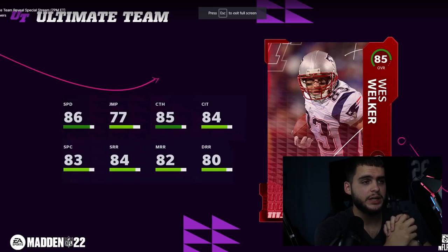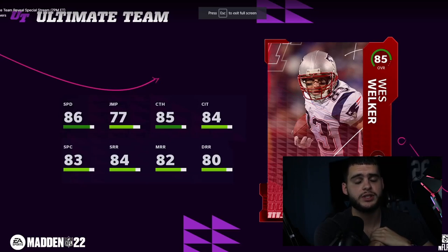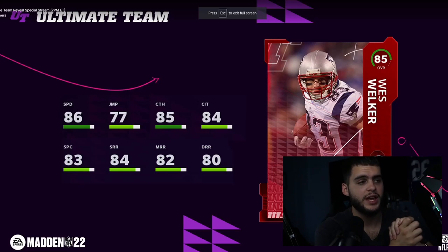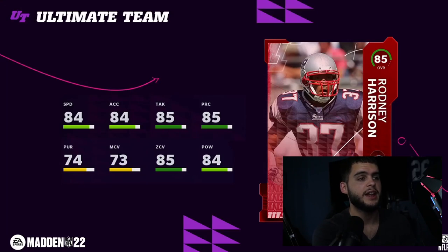Wes Welker is 85 overall — a high overall to start the year. 86 speed for Welker is really good; he typically doesn't get great speed in Madden and usually falls behind. So getting 86 speed day one makes him a pretty good card. If you're a Patriots guy, great theme team start — you could be building Brady and Welker already. He has 85 catching, 84 catching in traffic, 83 spectacular catch — very good catching stats. Low 80s route running, good enough for the thresholds, and then you add strategy cards.